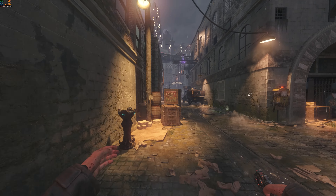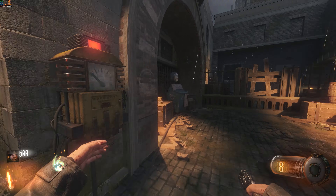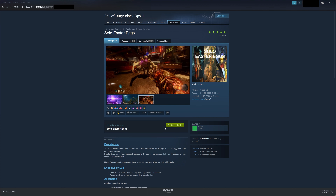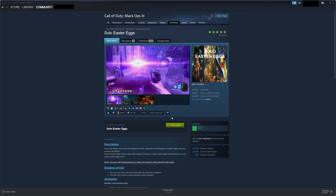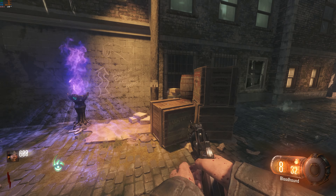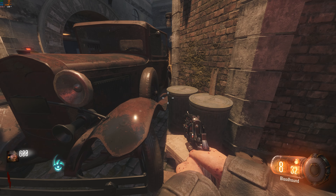Hey, how's everyone doing? Today I'm going to be showing you how to do the Shadows of Evil Easter Egg solo and co-op. Before we get started, to do this in solo you will need to download the solo Easter Egg mod from the Steam Workshop, and I will leave a link to this down in the description. This is going to be the last Easter Egg that requires you to download something for solo players.